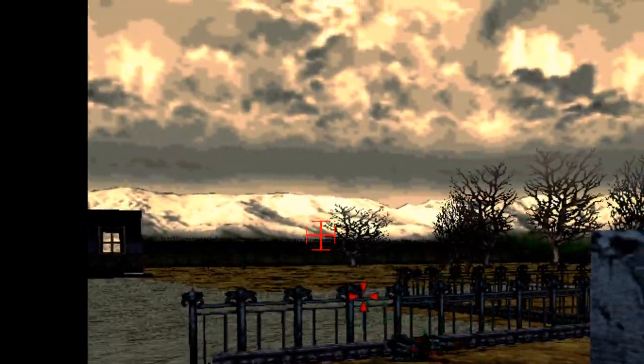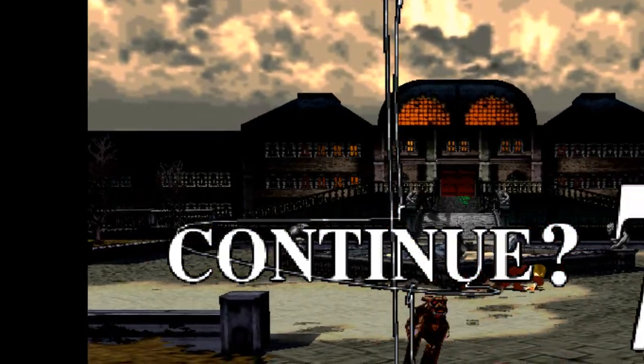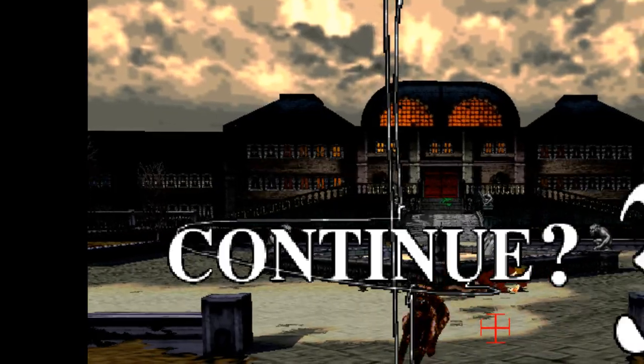And that's it. What you want to do is inside your emulator options, just turn off the draw crosshair so you only see the bottom right one instead of both the top left one and the bottom right one. And that's about it.